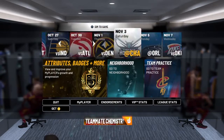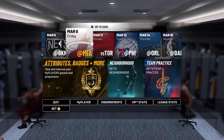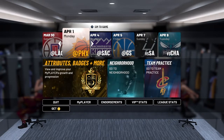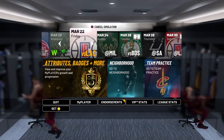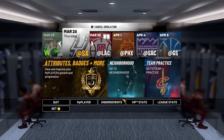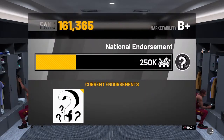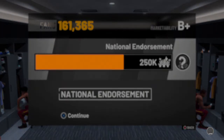Once you get here, you're going to want to sim all the way to April 1st. Some teams, depending on your archetype, are going to have a different date — just make sure it's around April 1st or April 2nd. After simming forward, you're going to have that little ticker at the bottom for your endorsements. Click on that and go to your national endorsements. You're going to load up into the VC management office.